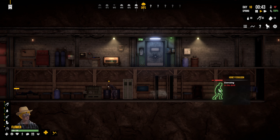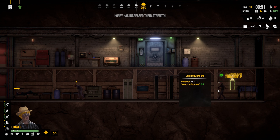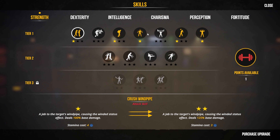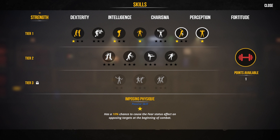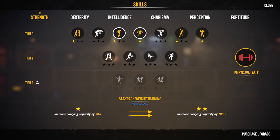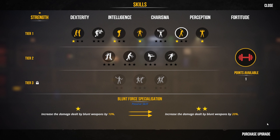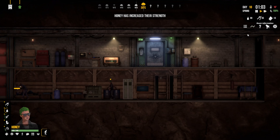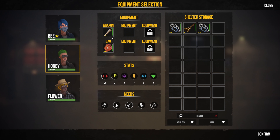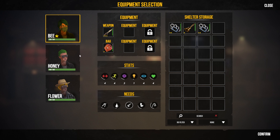Honey's up to level six — there she goes. If I click on her I can spend points in strength. She's already got crush windpipe, pump it up, imposing physique, blunt force specialization. Maybe we put a point into backpack weight training, but I'm going to put it into blunt force specialization — 20% more damage. She can now equip the level three baseball bat. Yes — that's cool!